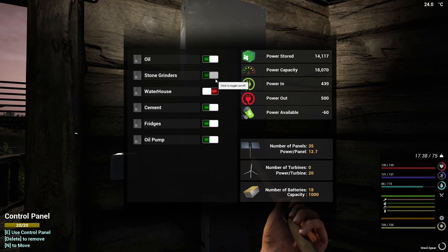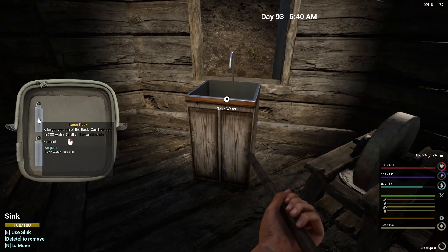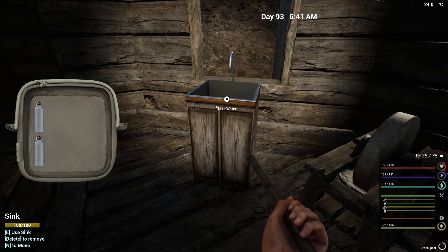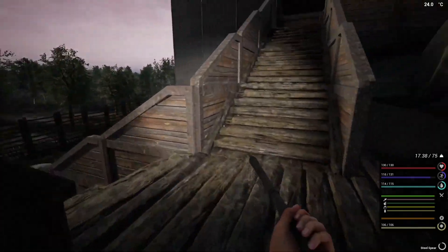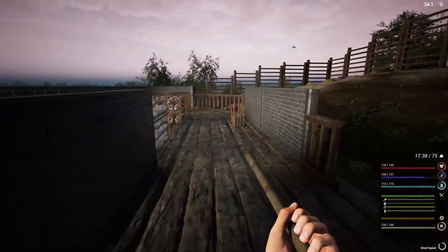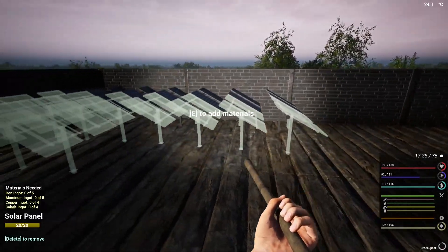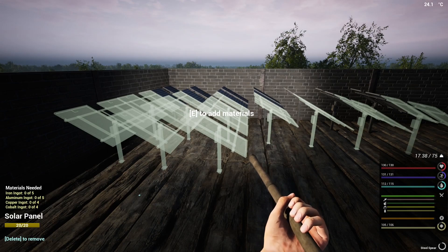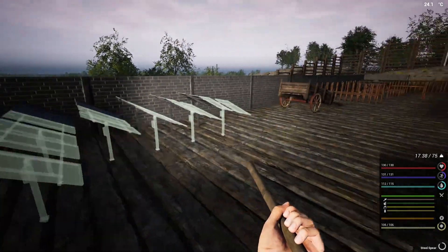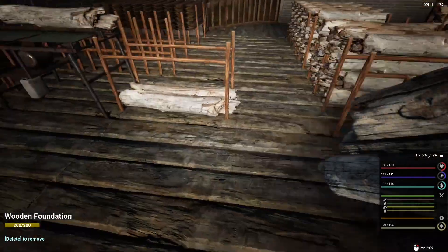I'm going to switch everything on — as you can see I can even put the water house on, so I'll just top my water up. We've laid out 10 solar panels here and we'll probably still need a little bit more when we start doing lights, although technically the fire pits provide decent lighting if you place them in the right spots.